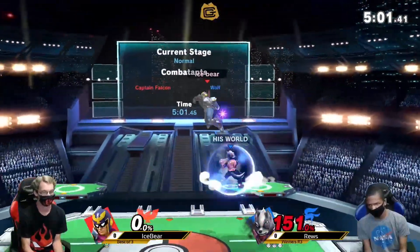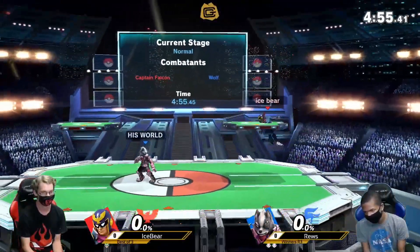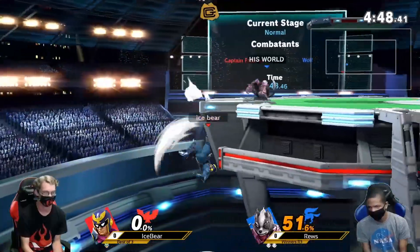Roos is looking very, very solid here — very clean combos, very clean ledge traps. Good stuff from Roos. Ice Bear will get this first stock but has a lot of work to do — full stock advantage for Roos. But Falcon's very explosive, so he can always make those back.